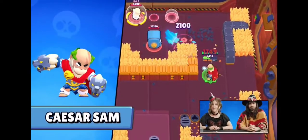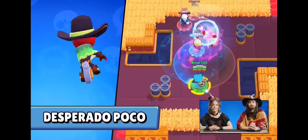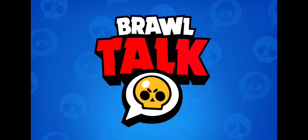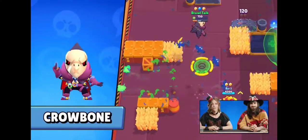Sam will get the Caesar Sam skin at the last tier of the Brawl Pass. The first skin of the Brawl Pass is Desperado Focal. Completing the Calamity Gang, we'll have Lawless Lola as the Power League skin and Crowborn for gems.